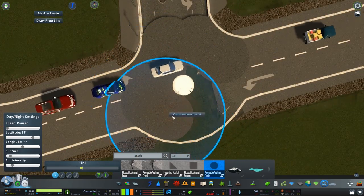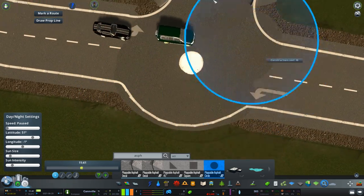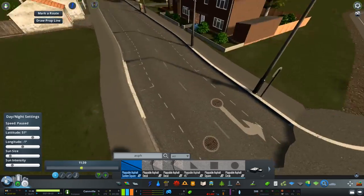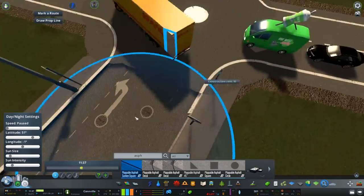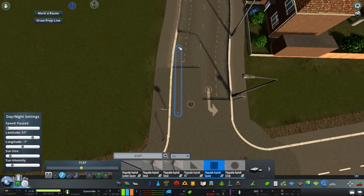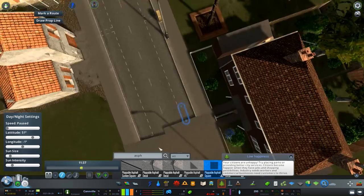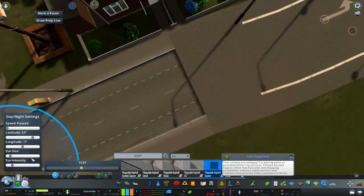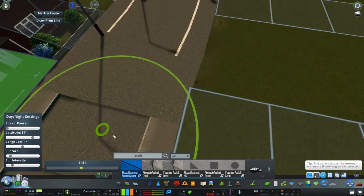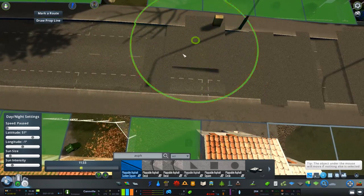Now there will be times, depending on your ground layout and how the terrain is, where you come into a couple of problems. One of which is when you're placing down the asphalt, you'll sometimes be left with a bit of a nasty overhang. As you can see here, up this hill, we're having a bit of a gap between the actual road and asphalt. I want to show you a way I found to get a nice-looking ramp — all we're doing is raising up the asphalt using the Move It mod tool and moving the road up a little bit as well.